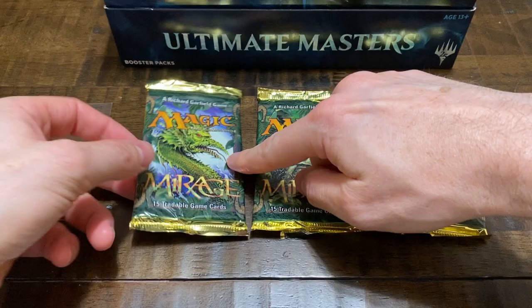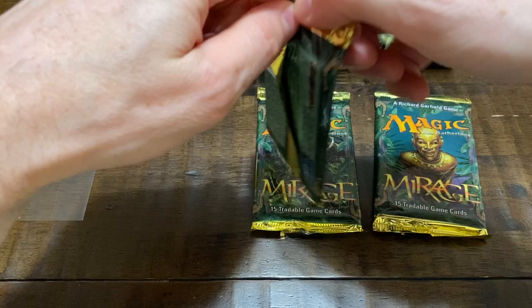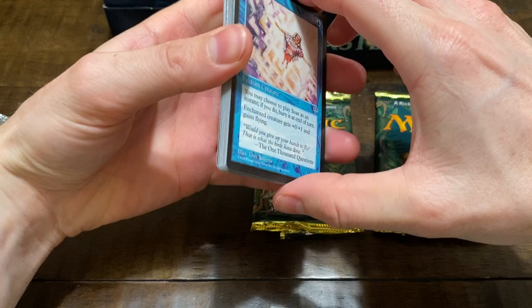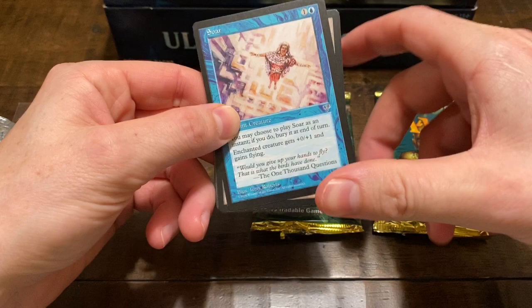What's going on Magic the Gathering fans? It's your boy Dr. Dragon Kick, and today we're going to be opening up these Mirage packs. Mirage was first released in 1997, and it contains 15 cards with no foils at this point, but you could potentially find a $150 to $200 card — the Lion's Eye Diamond.